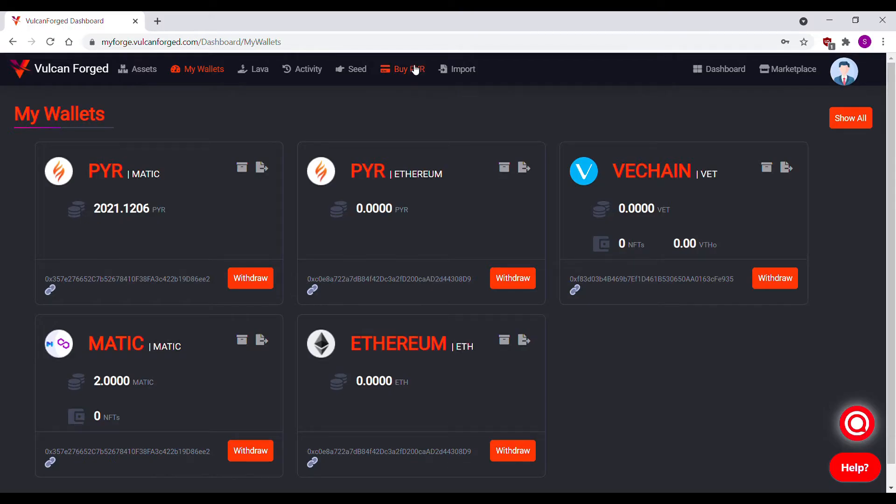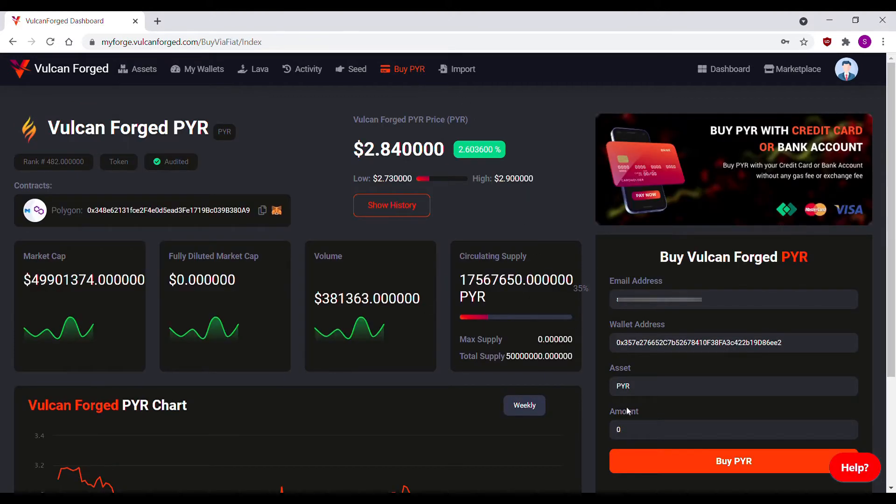After logging into MyForge, click the buy peer tab at the top. Down in this window, enter the amount of peer you want to purchase and click buy peer.